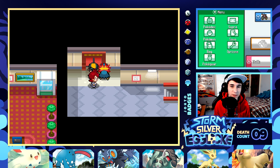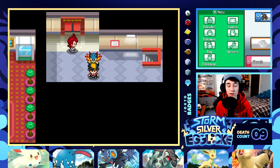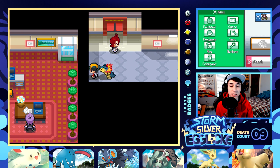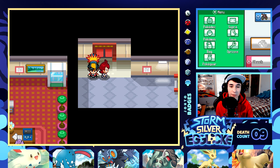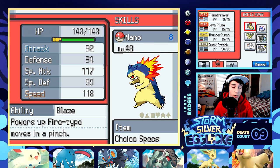Alright guys, welcome back to an episode of our Pokemon Storm Silver Egglock. Hope you guys are having a great day. If you want to support the episode, make sure to drop a like down below. Here we are in the radio tower because the objective in this episode is to take on Archer. That's the upcoming boss fight, and it's going to be scary. I don't even know what Pokemon he's going to have or what level, but I can imagine this is going to be really hard.